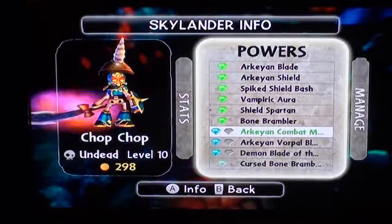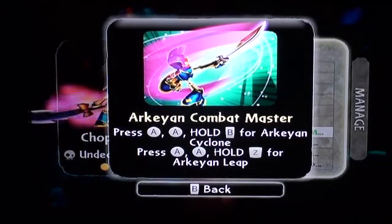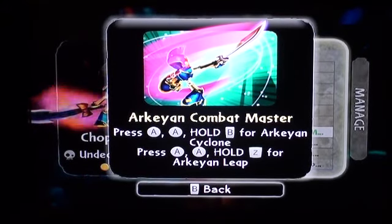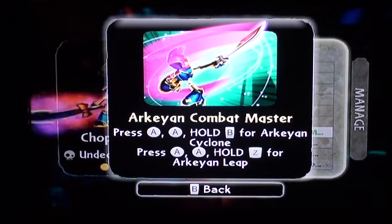Now for his upgrade path — like I told you, the shield one was non-impressive, so I had to redeem him today for the sword path. We have Arcanian Combat Master: press A, A and hold B for Arcanian Cyclone, where he does a little dance with his sword and circles around slicing everything. The other one is press A, A and hold Z for an Arcanian Leap — he does two sword attacks and then leaps and shoots those skull vine brambles out of the ground. It's really cool.